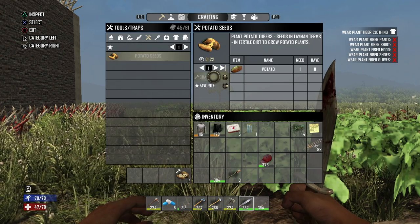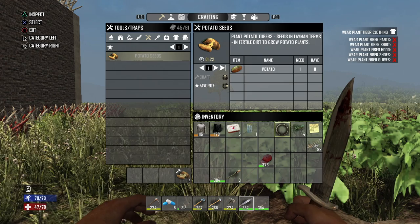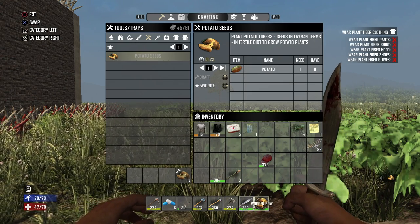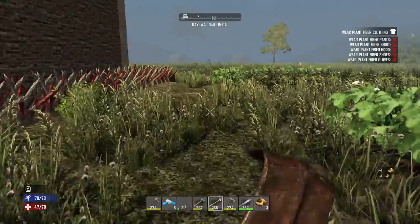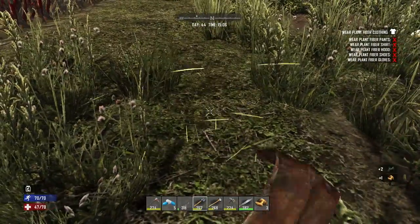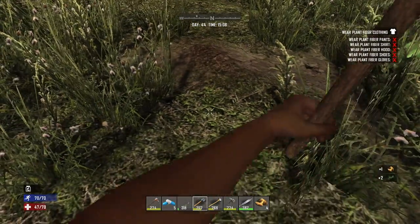You have to exchange or change the potato into potato seeds so you can actually plant. I only had one potato and I tried to plant it by itself and it didn't plant anything. What I ended up doing was losing the potato because I ate it by pressing L2.